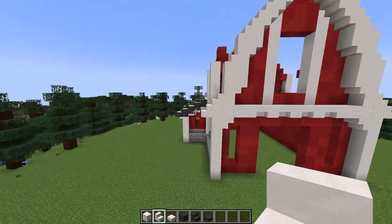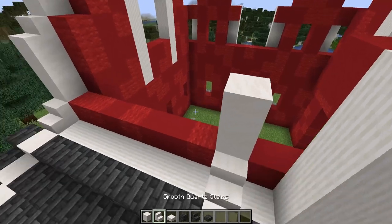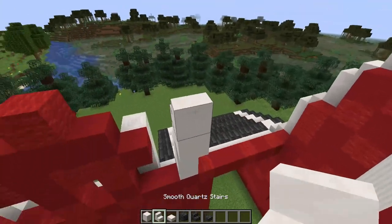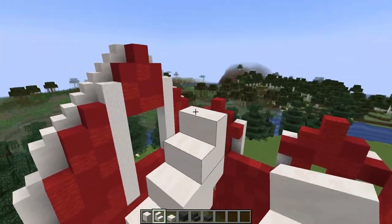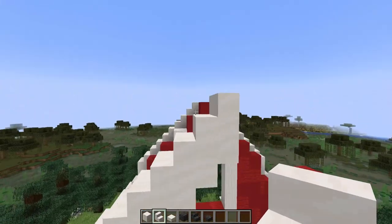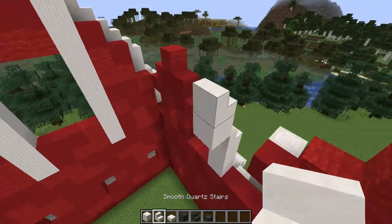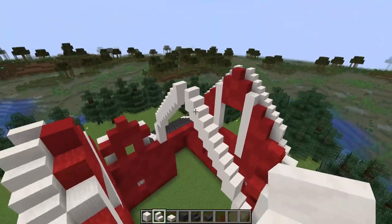I then want to create the same pattern in the center of the roof, lining myself up with the quartz slabs and following the same pattern going up — starting with one stair, then two blocks, a stair, and zigzagging my way up to the top of the roof. You can use a placeholder block to place stairs in, or you can place stairs underneath which gives a nice look to the interior of the build as well. I'll check I'm aligned and do the same on the other side.